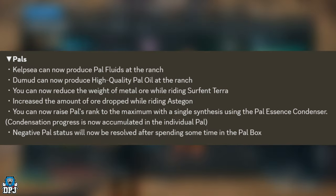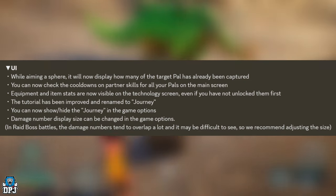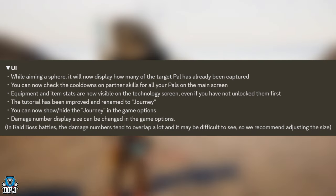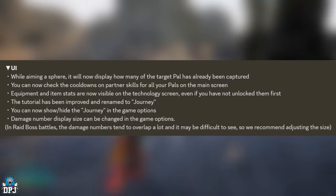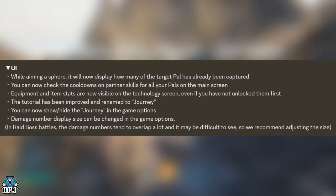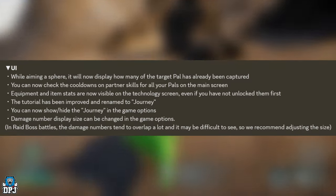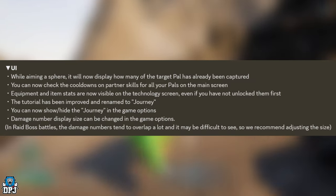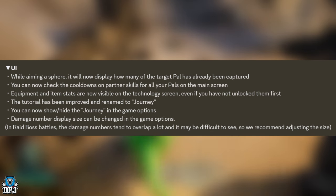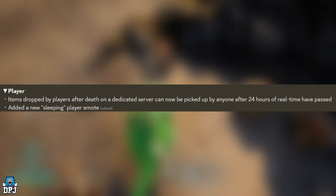Negative Pal status will now be resolved after spending time in the Pal Box. For UI improvements: while aiming a sphere, it will now display how many of that target Pal you've already captured. You can check cooldowns on partner skills for all your Pals on the main screen. Equipment and item stats are now visible on the technology screen even if not yet unlocked. The tutorial has been improved and renamed to Journey, and damage number display size can be changed in game options.